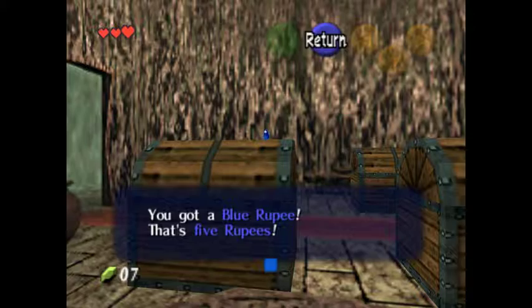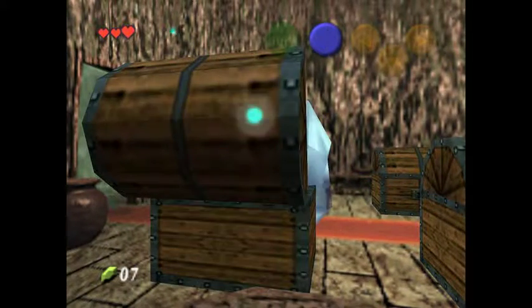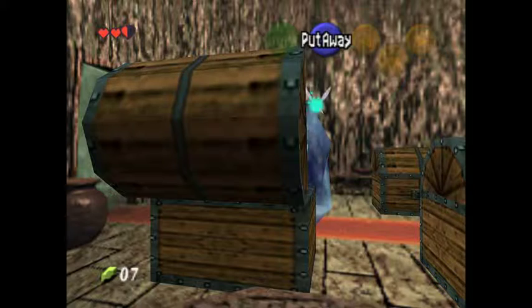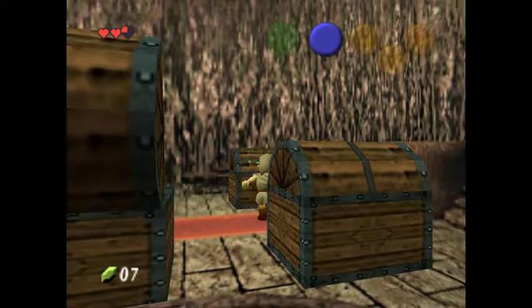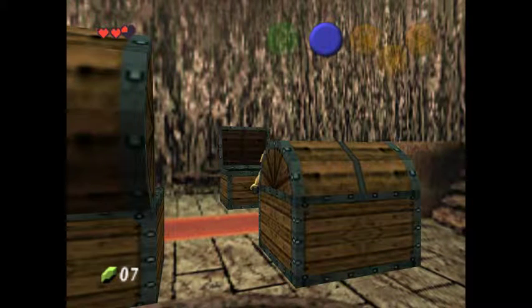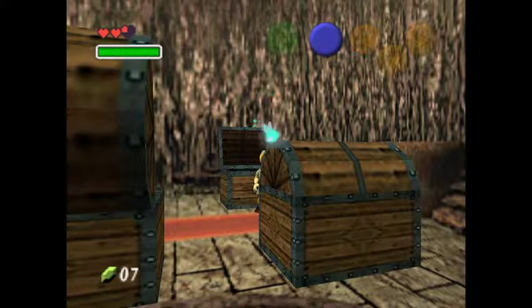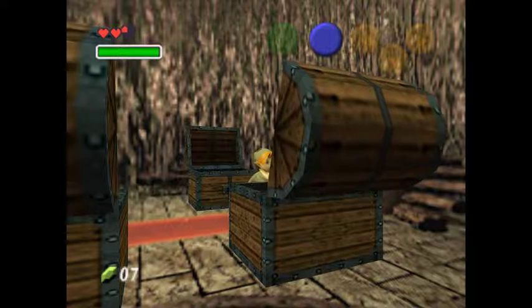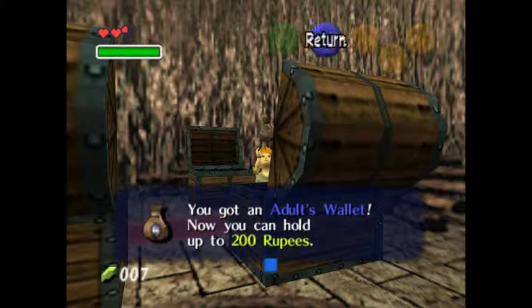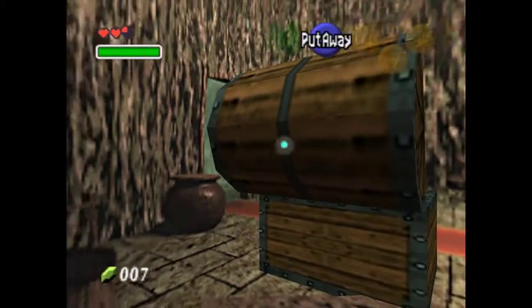This chest — five rupees. Okay, big chest number one... frost chest. Big chest number two — magic? Seriously? The first, second, third chest: the adult wallet. I love this so far, except I have no weapons.